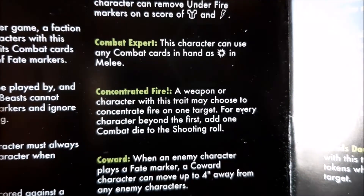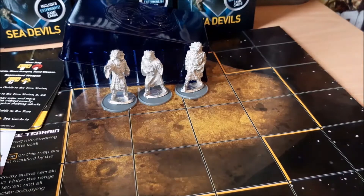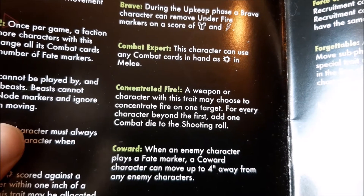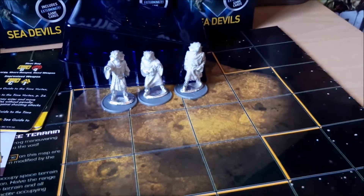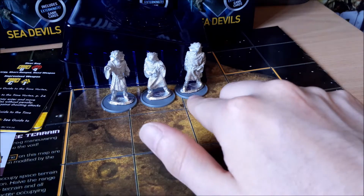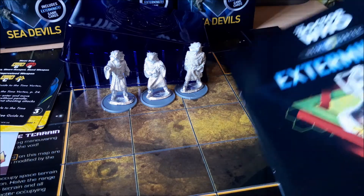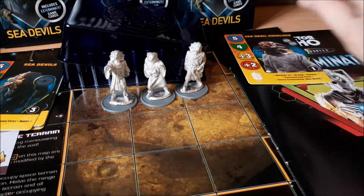We're going to have to check the erratas and FAQ list on that one. Basically, this allows other characters to concentrate fire on one character — you can sacrifice shots from two guys so that, say, if these three were together, instead of all three attacking you could have just the middle guy attack with plus two shooting dice, ending up with eight dice total. So you can sacrifice extra chances at attacks for the sake of making one better attack. That is probably one of the more poorly worded powers in the Guide to the Time Vortex, but it is what it is — we're looking forward to that second edition.